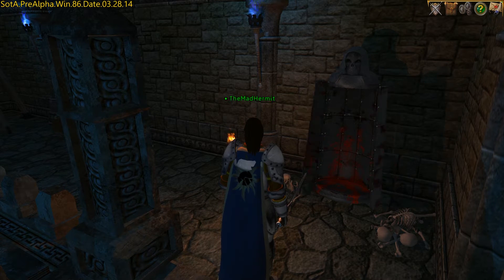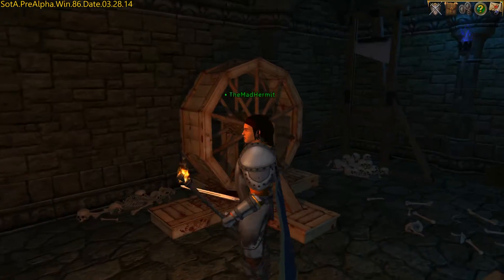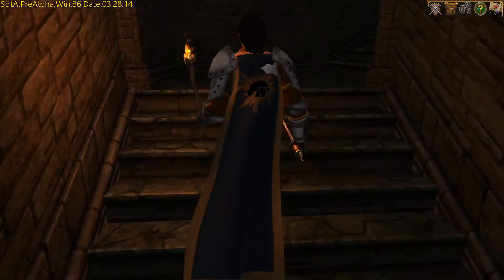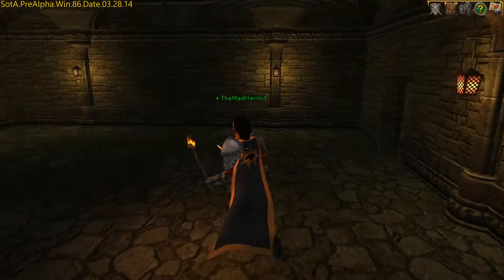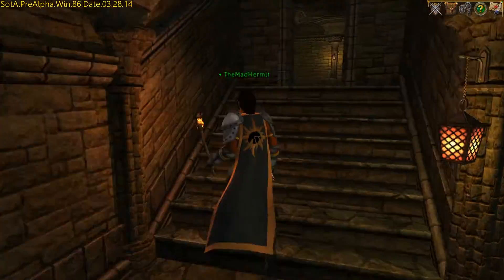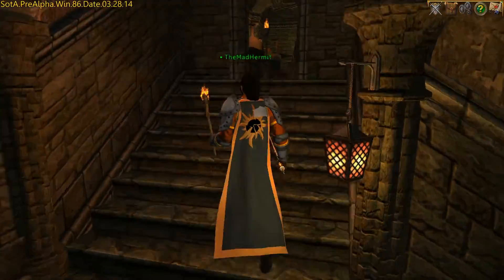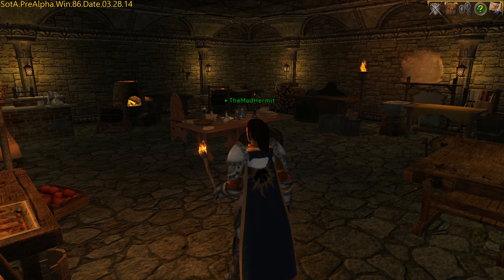This tour should give you an idea of the amount of space these rooms have. You might not have medieval torture devices, but your crafting stations and other decorations should fit comfortably in one of these rooms. I'll make my way back up to the first room so we can get one more good look at a fully decorated room where you might want to place your crafting stations so you don't clutter up your home.